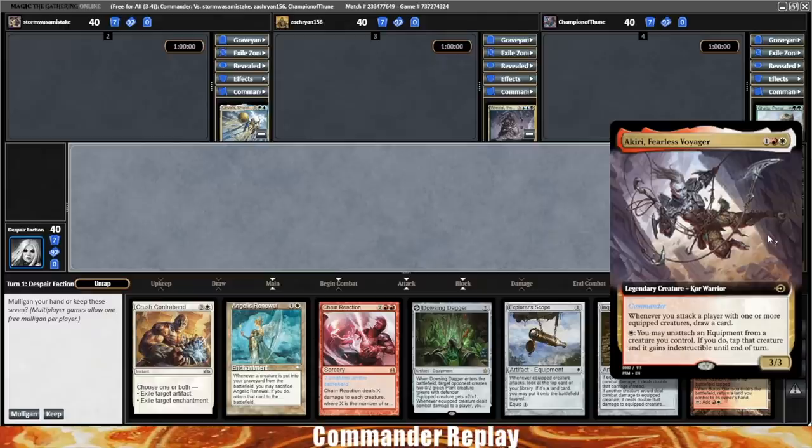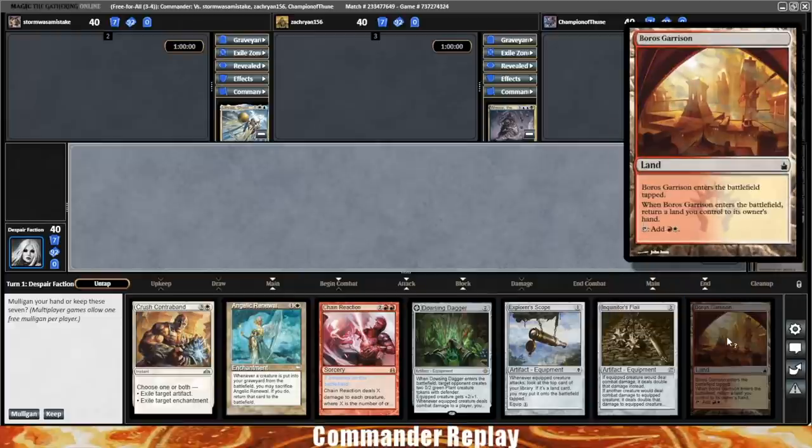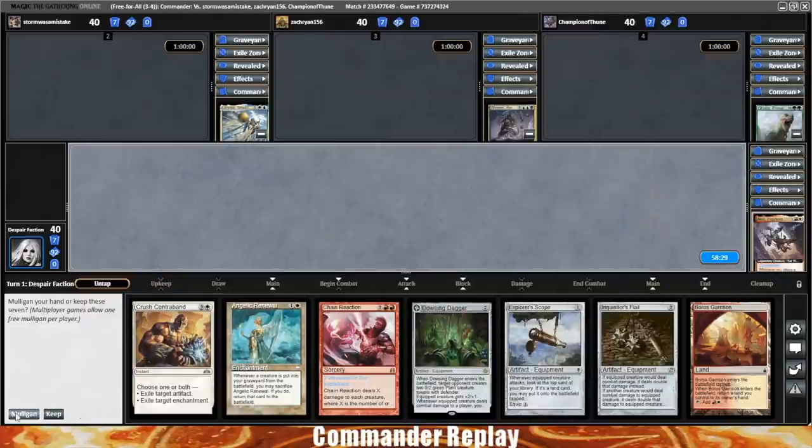Welcome back everyone, playing some budget Akiri Fearless Voyager today. Take a look at this opening hand — one land that's a bounce land. That's not going to work, but we have all of our cheap equipments. Makes me sad, let's mulligan.